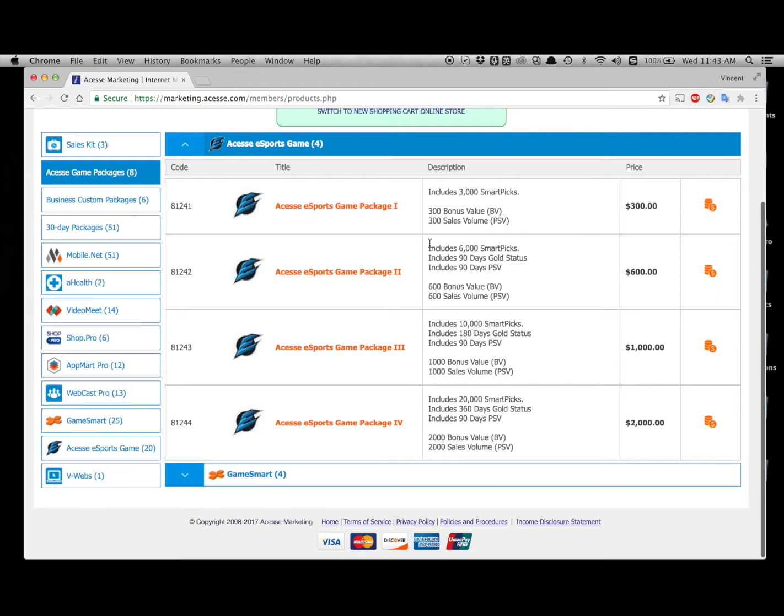From here, we can see the four different levels of esports game package. By having any of these, you will earn the right to start receiving your daily iPayments. The minimum PSV from the esports game is 300, which means by having a 300 package, you will earn the right to receive the iPayments.